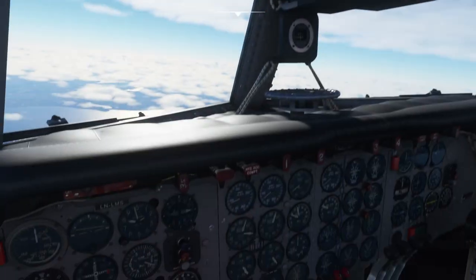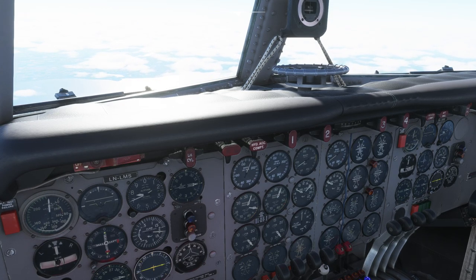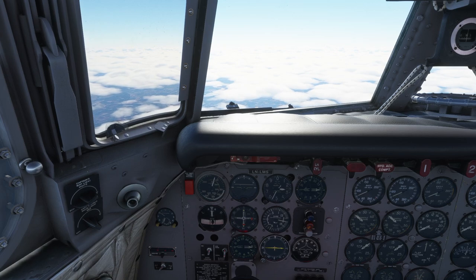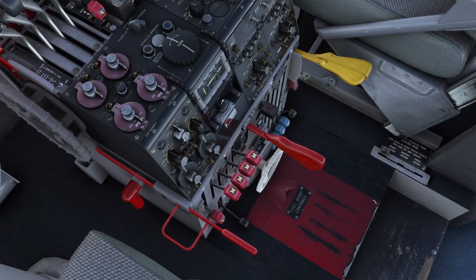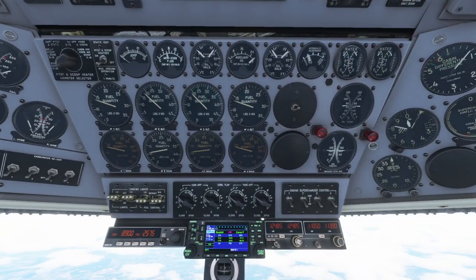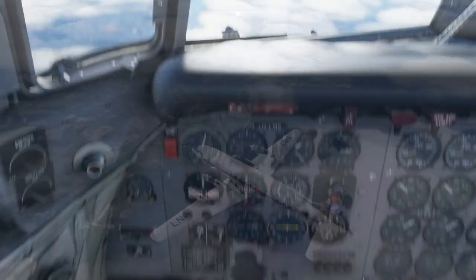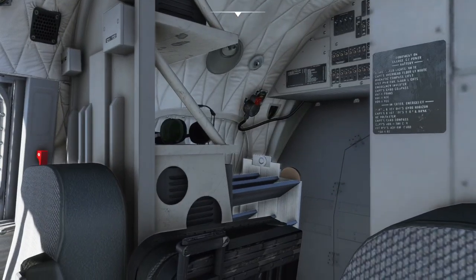Let me turn the supercharger on just one engine to demonstrate the difference — you can see it basically doubles the fuel flow, and the manifold pressure goes up to about 52 inches compared to 36 on the other engines. This plane has multiple cockpit view presets: Control+Shift+2 through 9 and 0 cycle through various panels — overhead, side panels, engineer area — and then Control+Shift+1 returns to normal.